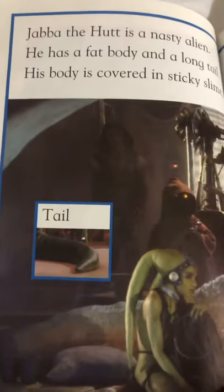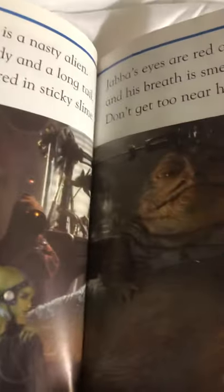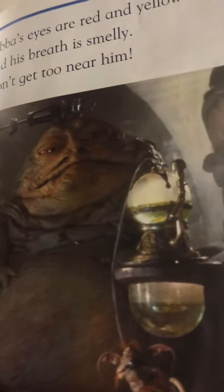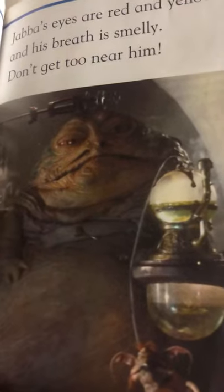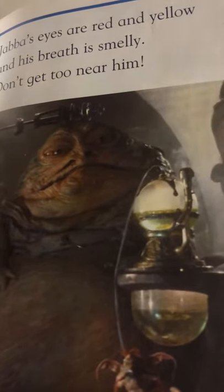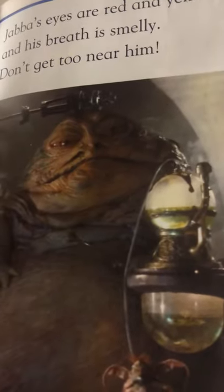Jabba the Hutt is a nasty alien. He has a fat body and a long tail. His body is covered in sticky slime. Jabba's eyes are red and yellow and his breath is smelly. Don't get too near him.